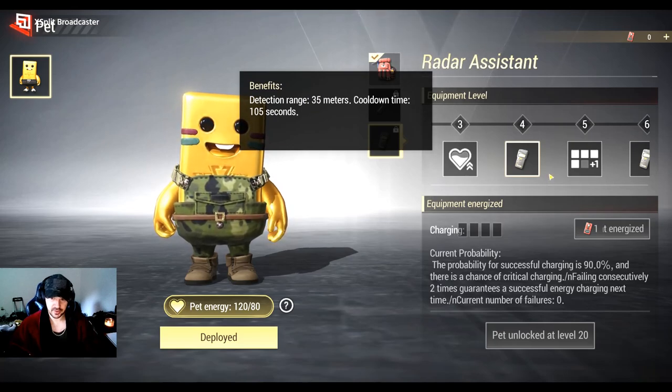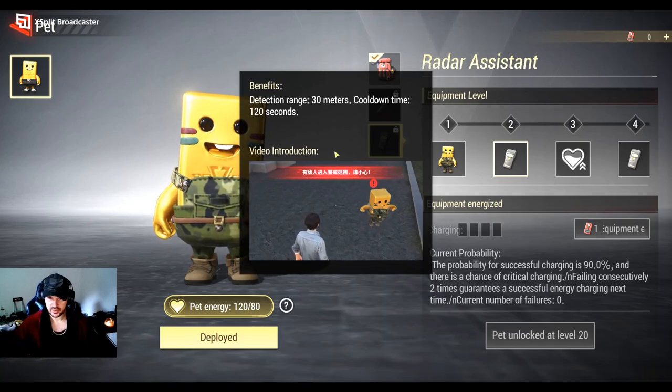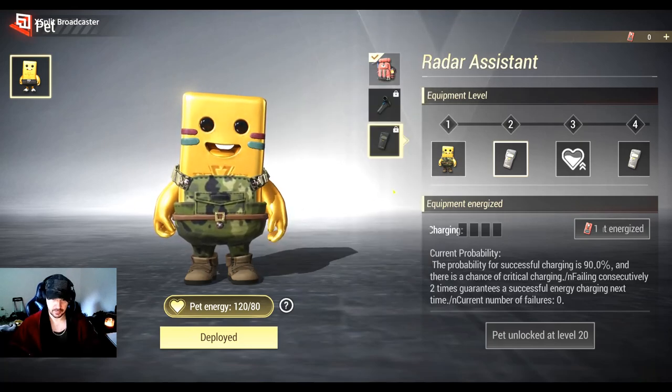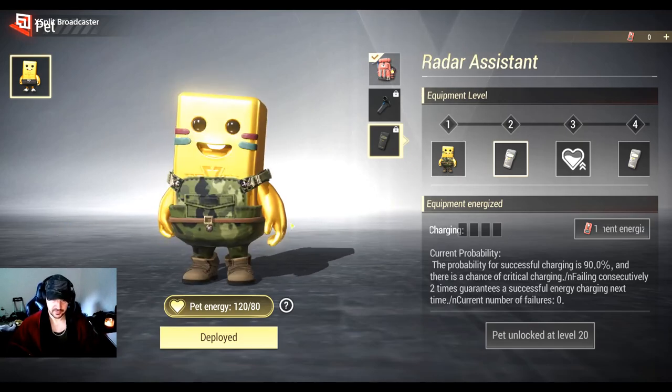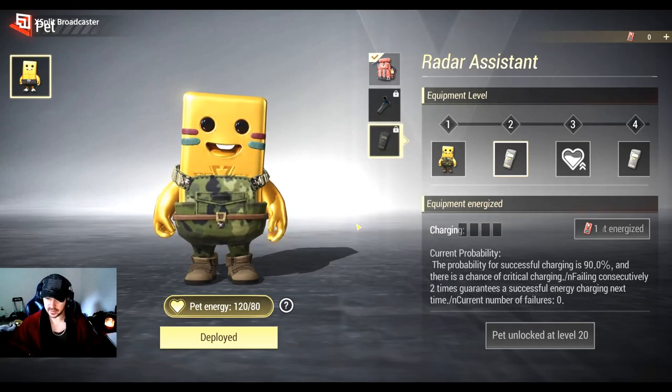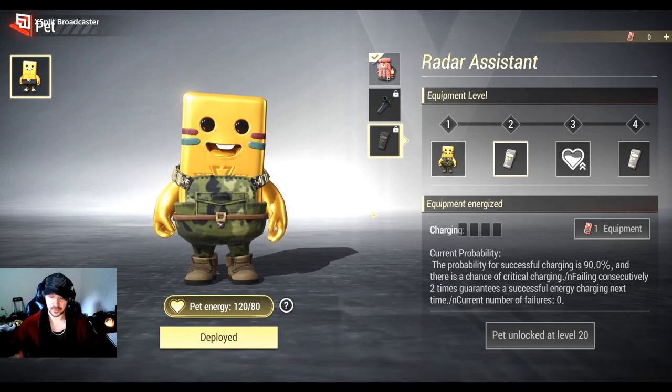Then you have the radar — a free radar. You can use it, it has a range limit which you can level up, and it has a cooldown. So every two minutes you can basically use a free radar. You could save a little bit of money not buying radars. Although, the odds are if you're running a kit expensive enough to have radars, you're not hurting for money, so getting a free radar once every two minutes isn't really special.